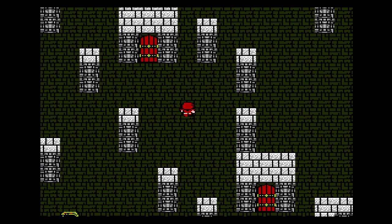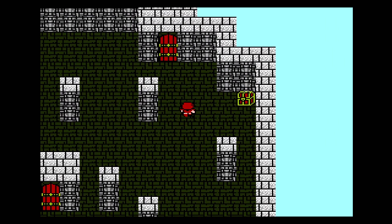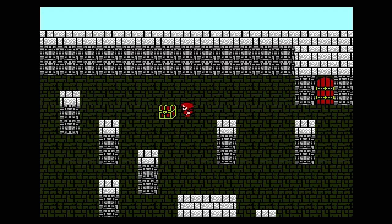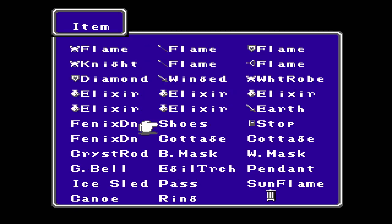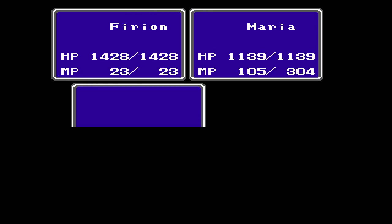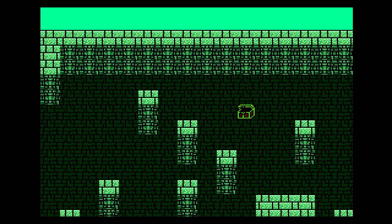I wonder what level heal has to be to work on stone. There are two more chests on this floor — all shoes, what the heck? I don't even know what shoes do. What do I want to get rid of? This stuff is probably all very valuable. Cottage — maybe I can get rid of this winged sword. Unicorn — that's no good. That's one of those items you use in battle that I'm never gonna use, so I'm just gonna throw it away.